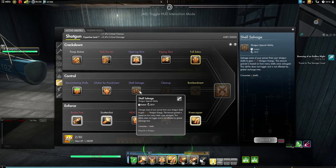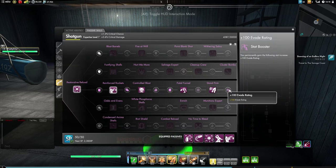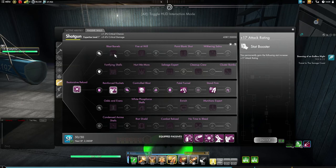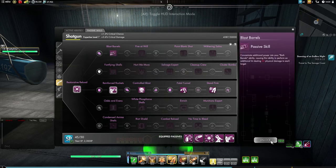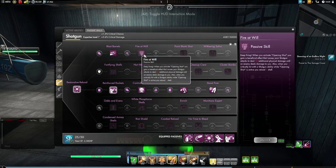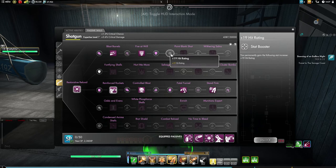Salvage some of your power from your shotgun shells to gain 3 to 8 shotgun energy - the amount gained is based on how many shells were salvaged. This really does not trigger and is not affected by global recharge. We don't have that many left. Let's do some SP here. So this is all full. Hit rating, evade, defense, attack - I want to just go straight up here. Let's go up here. We're getting evade and attack. Equipped passives are all down here. Unlock, unlock. 19 hit - we're done.